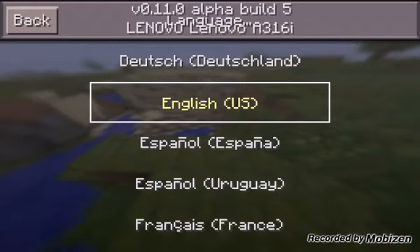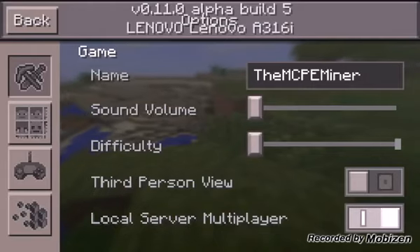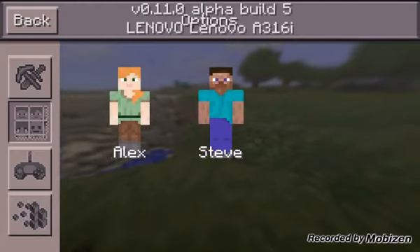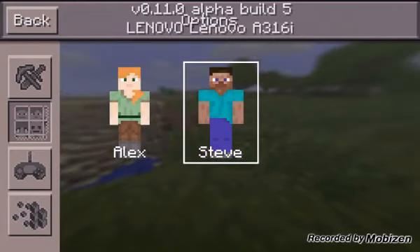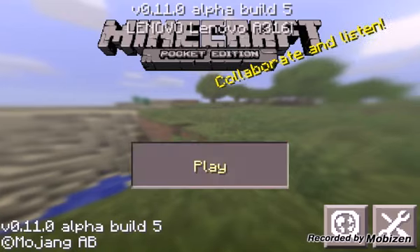If you press this button, it'll automatically show language. This button is options. This one is scan. You can pick either Alex, Steve, or custom scan. I have my custom scan on, so I just picked Alex.